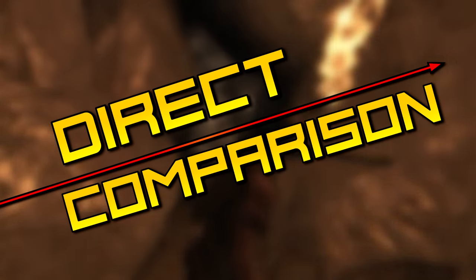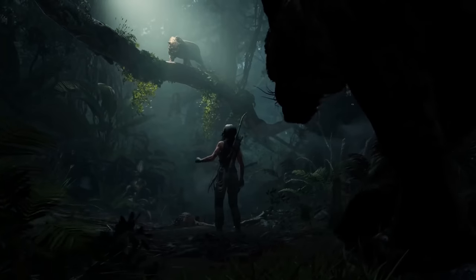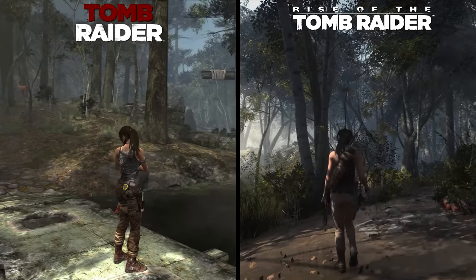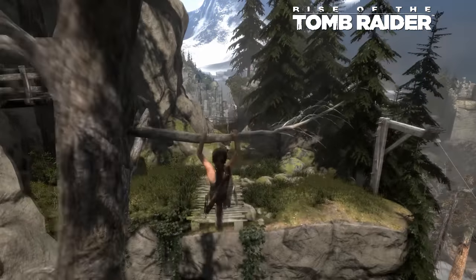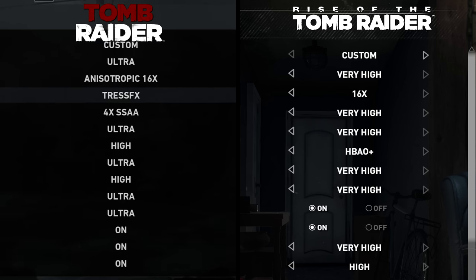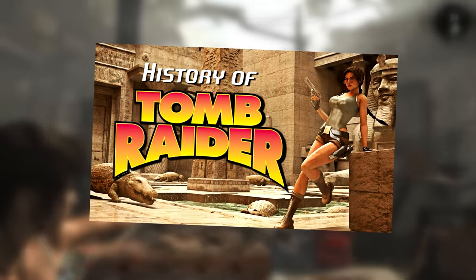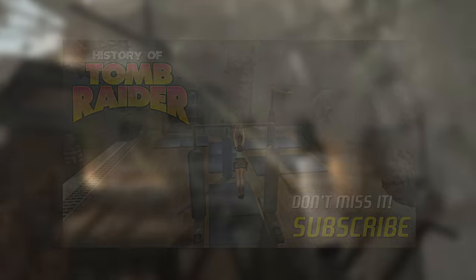Welcome back everybody to another episode of Direct Comparison. In today's episode we're going to take a look back at the past two Tomb Raider titles in preparation for the upcoming Shadow of the Tomb Raider. I'll be doing comparisons for Shadow of the Tomb Raider once I get the actual game, but in the meantime I wanted to look at 2013's Tomb Raider reboot and how it stacks up to its sequel Rise of the Tomb Raider. I fully expect Rise to look much better due to progression of technology, but there are often interesting downgrades or noticeable shifts in artistic direction worth pointing out. Both titles are running at their highest visual settings on PC at native 1440p resolution.